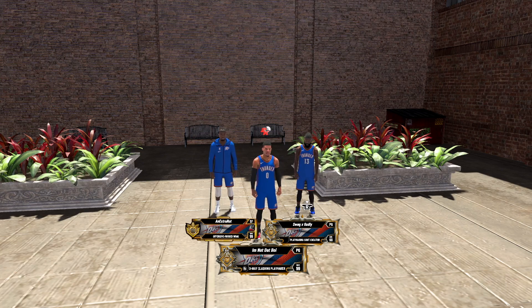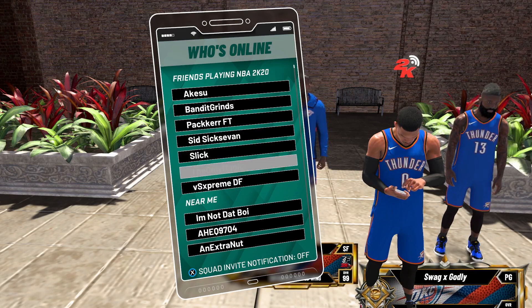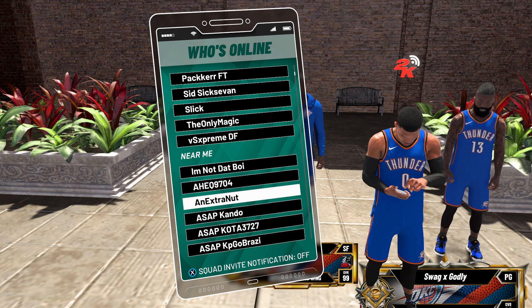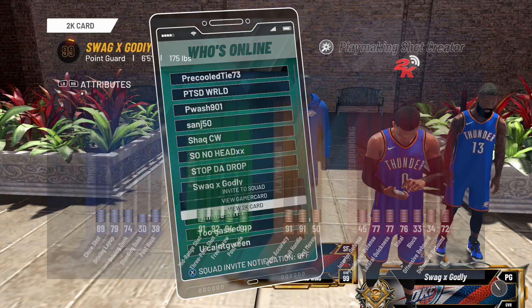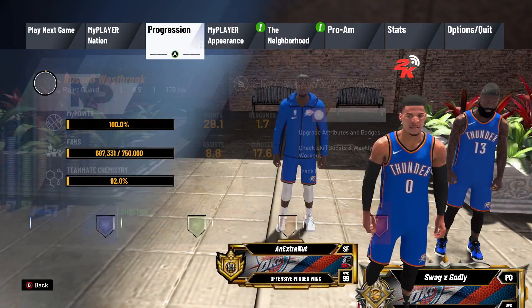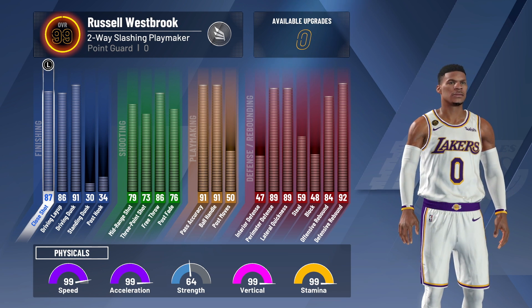I teamed up with my boy Swag and my boy Nut. We got Russell Westbrook, James Harden, and Kevin Durant. Check out this Kevin Durant build that Nut is on — this is an offensive-minded wing. It's 6'8", an inch or two shorter than we'd want for KD, but super well-balanced. Swag is on probably the best James Harden type build you can make in this game — a playmaking shot creator, extremely good ball handling, shooting, and decent finishing. And I'm on my Russell Westbrook build: a two-way slashing playmaker with maxed-out rebounding.